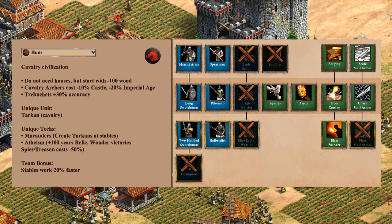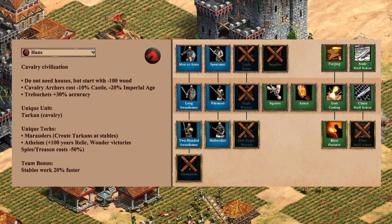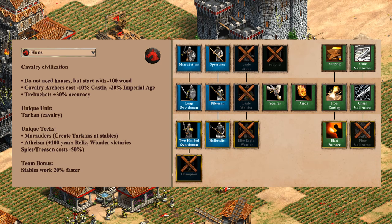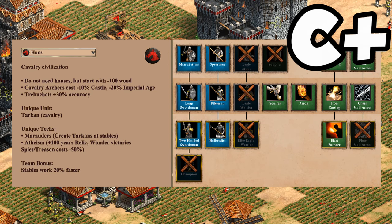For their infantry, Huns are missing Champion, Plate Mail Armor, Supplies, and the Eagle Warrior line. Basically you don't really want to use the barracks if you don't have to. The pike line is still a valid option as a counter unit, and in a serious pinch you might use Two-Handed Swordsmen against Eagles. It's a C-plus for infantry — not something used outside of militia, defensive spearmen, and the odd counter unit.